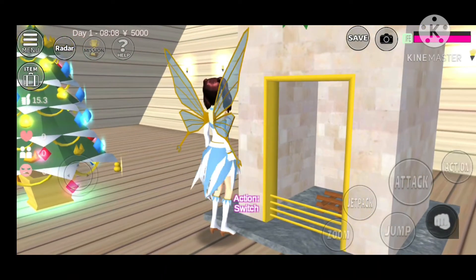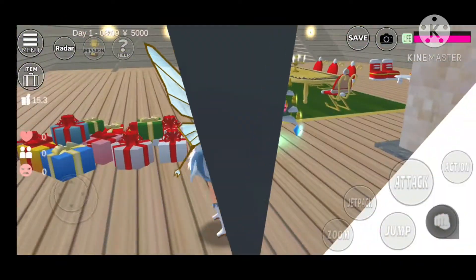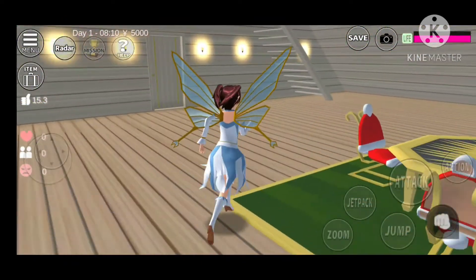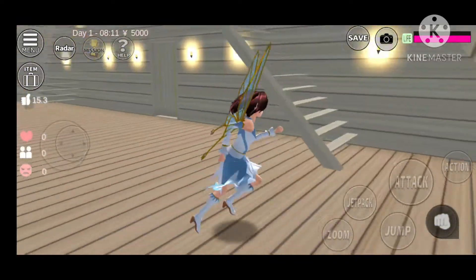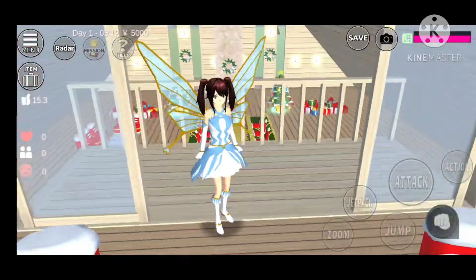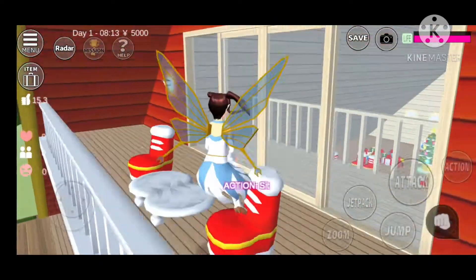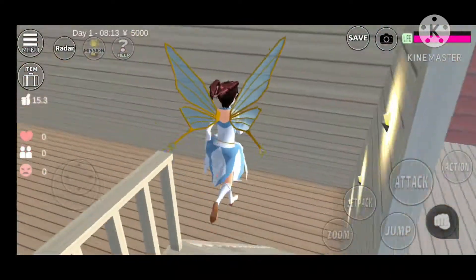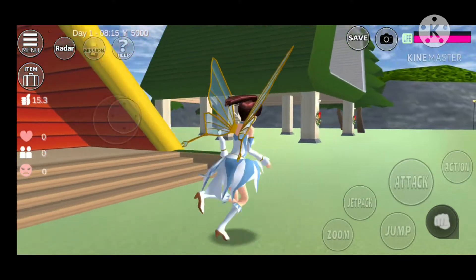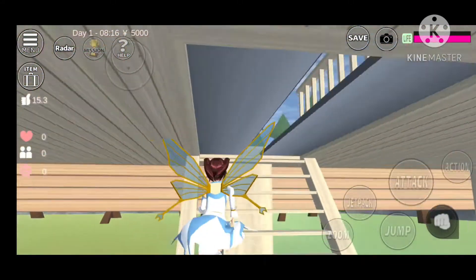So we can turn on the switch — oh, there we go! Let's go upstairs to see if there's anything in the back. Let me see. Oh, it's just — you can relax. It's so cute. I never explored this house before.